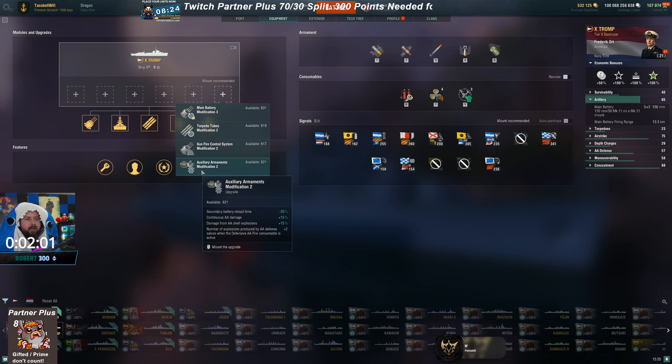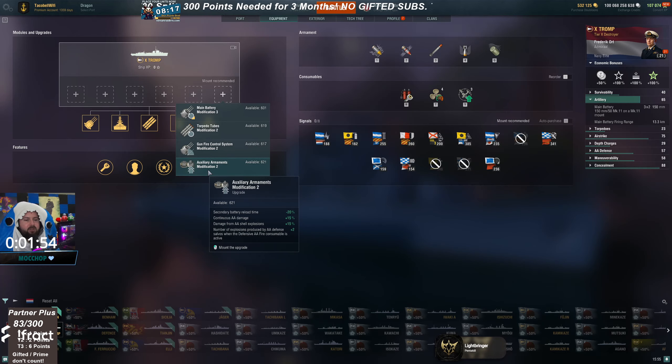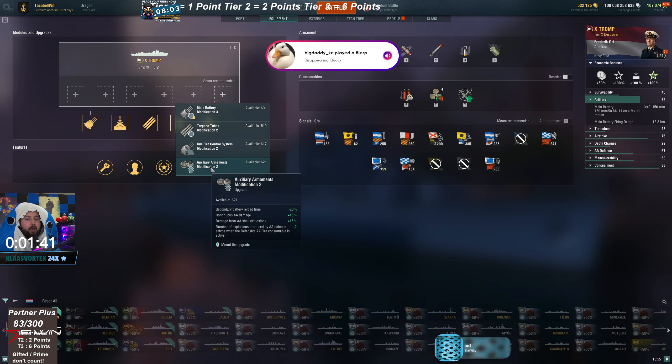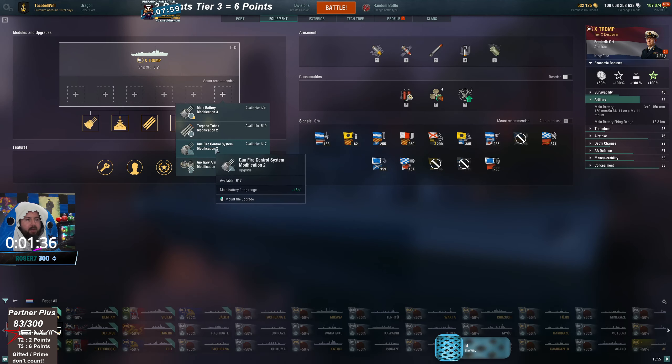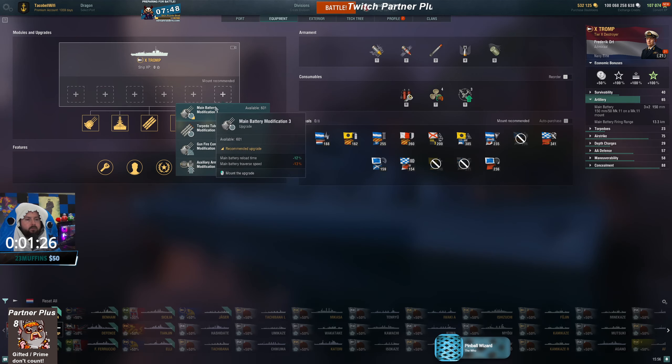For the final DD slot, you don't need secondary modification at all. The anti-air build could be good for the Halland and maybe a few other DDs built into anti-air, but overall I wouldn't build that way. Gun range is good for gunboat DDs, torpedoes is good for torpedo boats, and reload is if you want a shorter range but faster reload.